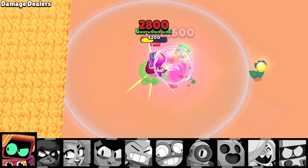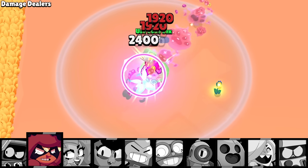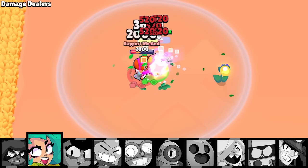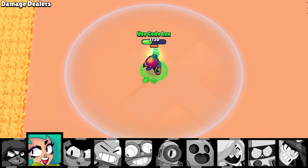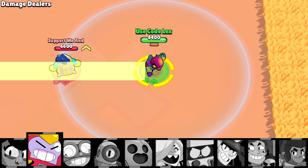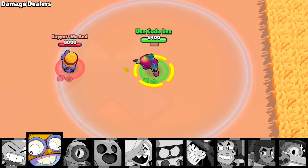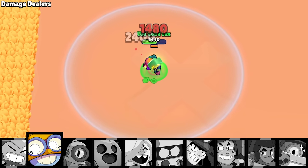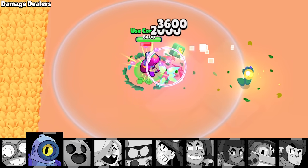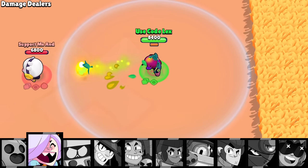Now let's see how she does against the damage dealers. You'll notice that I'm starting each match with Lily's super. Normally I don't do these tests with a super, but Lily's super is her kit. She is very weak at toe-to-toe combat due to the long time between attacks, so it made sense to do it this way. With this, she takes out some brawlers without any issues at all, like Rico or Spike, because of their low hit points.